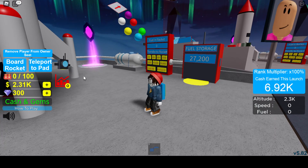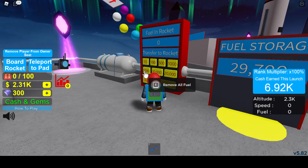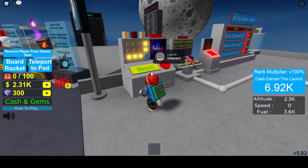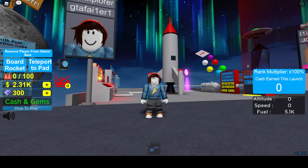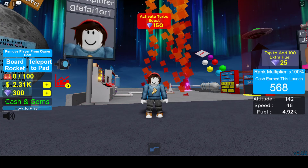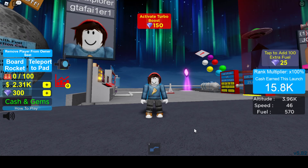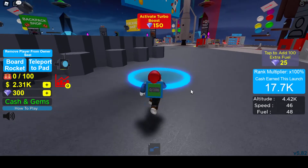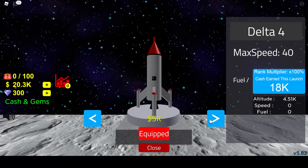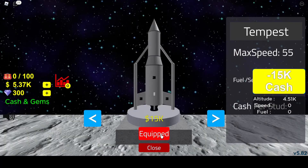We just bought a rocket, so it's time for the last rocket launch to get the best rocket we're interested in - a 5,000 fuel launch, just like before. We'll reset and launch. We just made 18k, so let's spend 15,000 of it right here on that rocket.